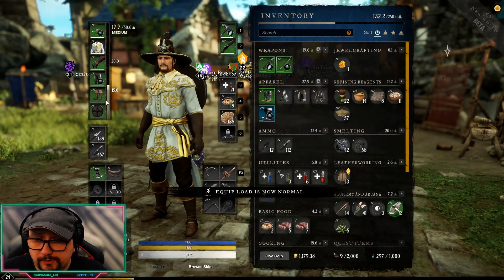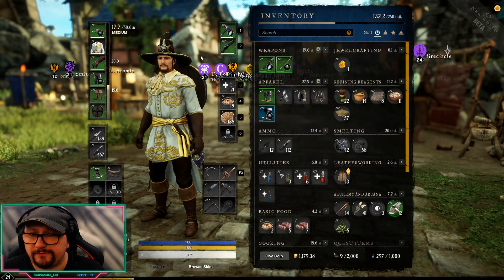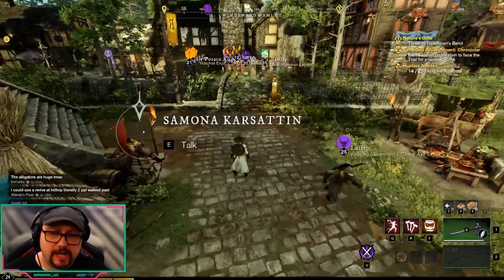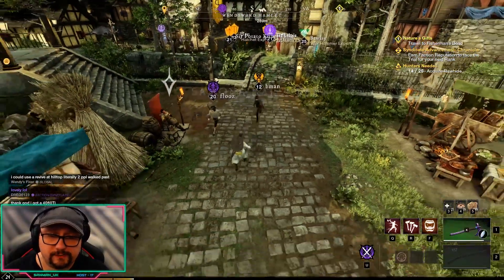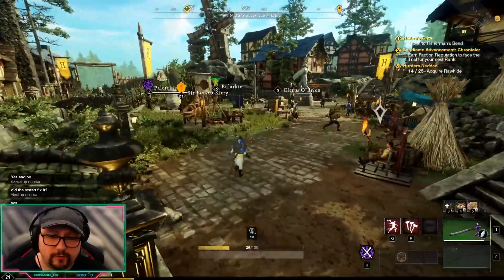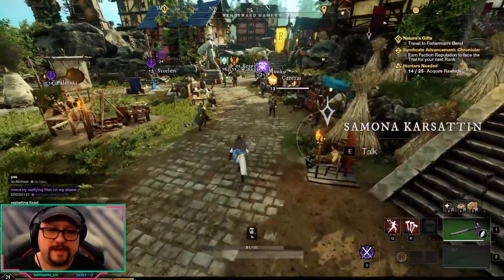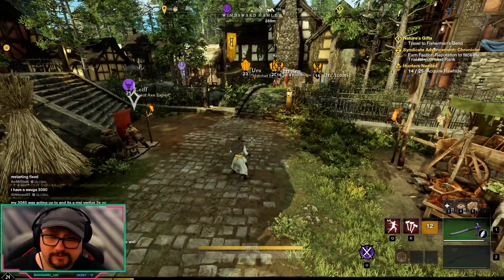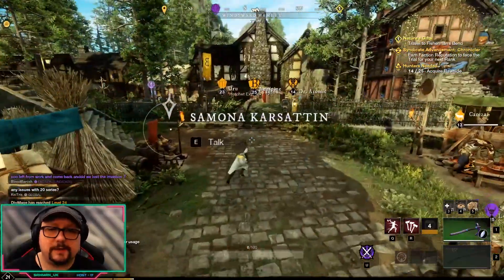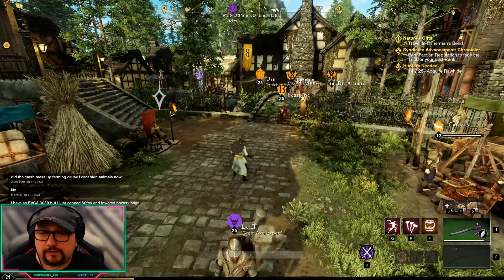With the shield in, equip load is now 'normal' — that's medium armor, 17.7 out of 50 maximum. This changes my dodge roll: it's no longer a roll, it's a sidestep — a little sidestep instead of covering a lot of ground. That's not bad, but you will have issues getting away from someone who has more speed than you, and against someone who has AOE and more speed, you might struggle actually getting away.